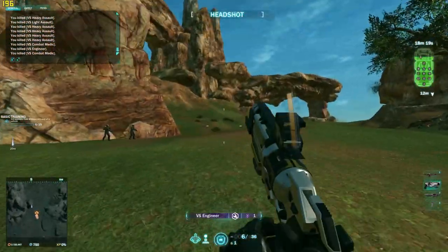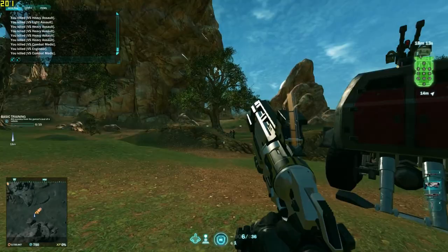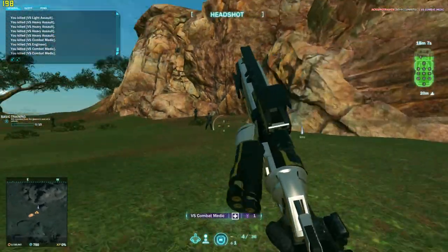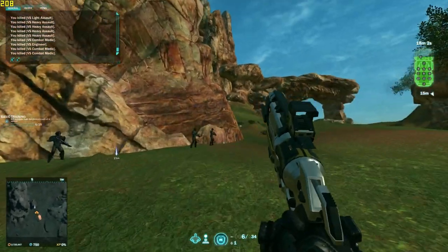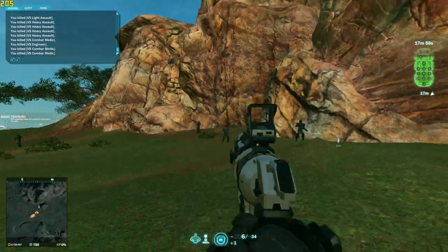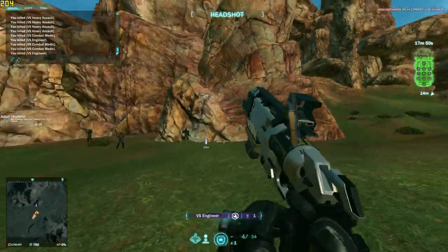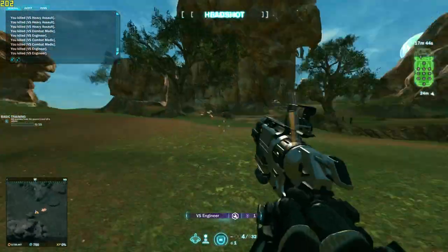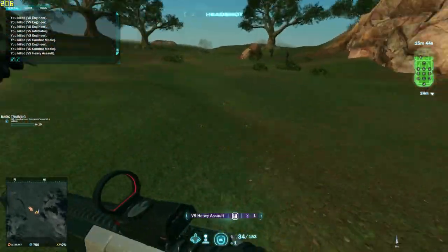I just wanted to bring this spot to your guys' attention because it's a controlled environment in VR training, but it means you're in a spot not a lot of people will know about. So you are free to shoot at all these targets without any interruptions. You want to bring a Sunderer so that you can change weapons - jump in it every 10 minutes or so to respawn it. Try out different guns, get the feel of the TTK, the cone of fire, the recoil of each weapon. Thanks for watching guys, see you in the next one.